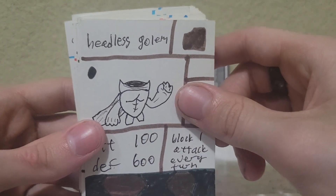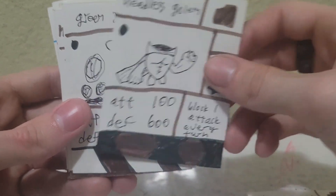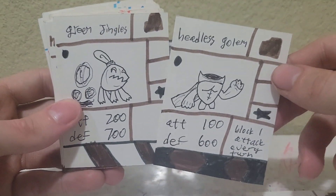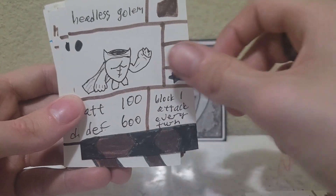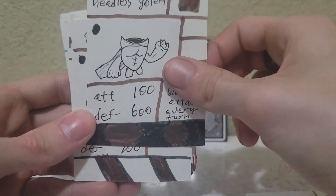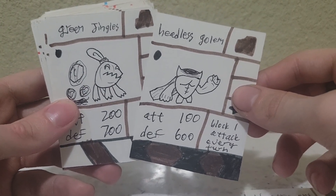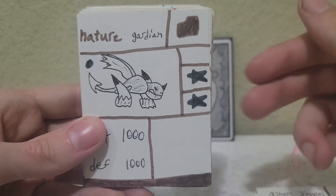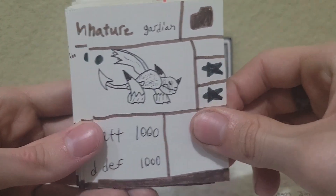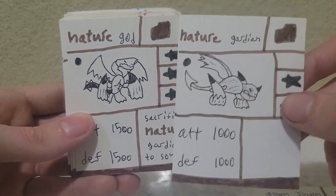Because I was working on this throughout the years, I actually have holiday-themed cards. If it's got this bottom border, it's a Halloween card, and if it's got this border, it's a Christmas card. So we've got Headless Golem and Green Jingles. Then we have Nature Guardian. In set one, there was a Guardian and God for each type — so Nature Guardian and then the Nature God. To play the Nature God, you need to sacrifice Nature Guardian.